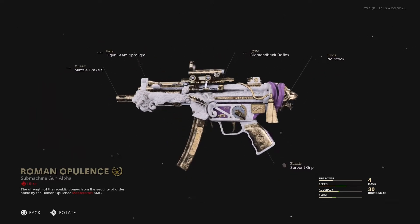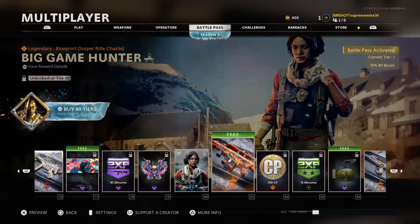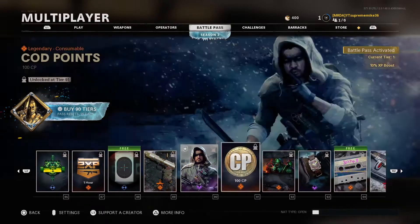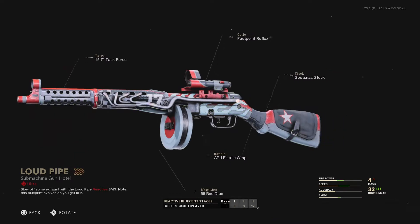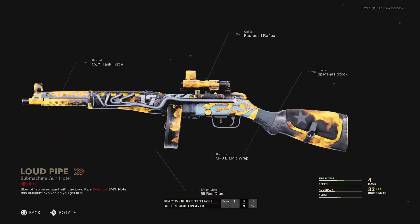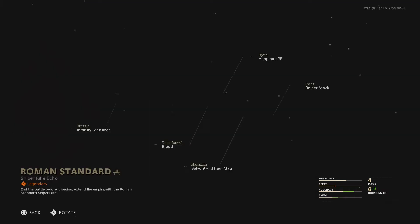This looks like the — I forgot what they're gonna call it, Stryker I think. That's an MA2, an MA2 blueprint. I like this one. Bro, I can't wait to unlock that. And then we got Sniper Rifle Echo.